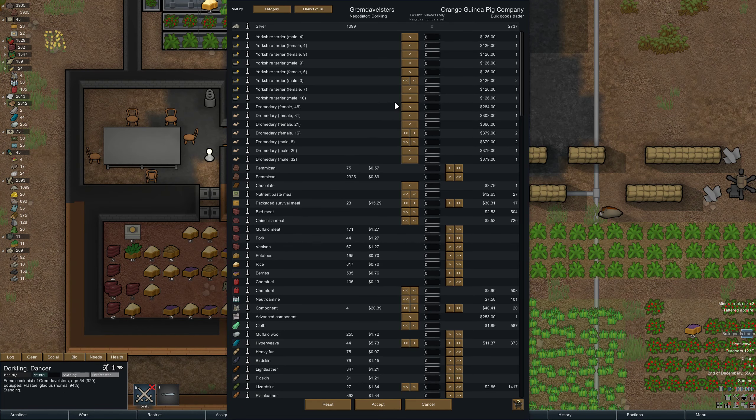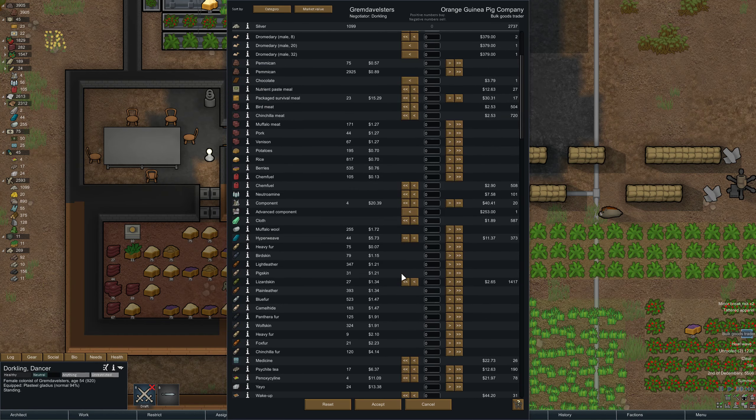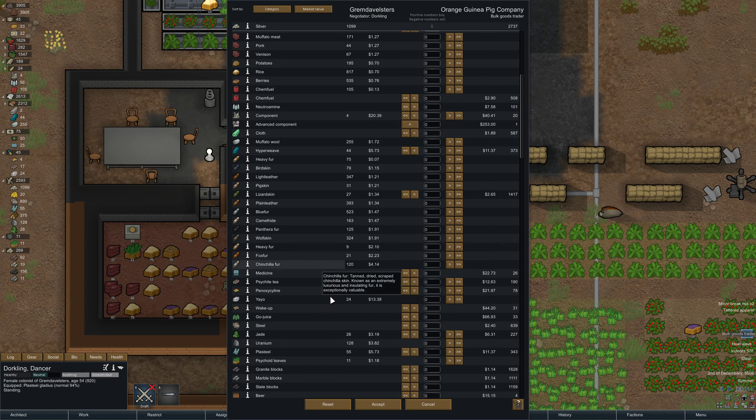Why isn't this being done? Oh, because Chio's working on this. Meritrix, viewing art — why don't you work on the wall? Hey, a bulk goods trader! Do you buy art? Dorkling, stop what you're doing — call the bulk goods trader. What do we got? Wow, ooh — dromedaries! Interesting. Are they as fast as muffalo? Move speed 4.3 — that seems like they might be, and they can haul a lot. I think they're generally considered better than muffalo as caravan animals.